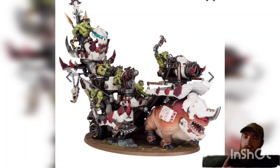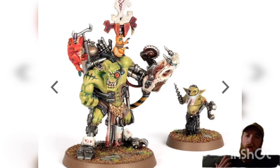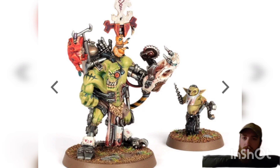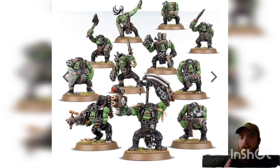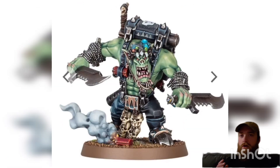Coming in at number five, we have everybody's favorite green boys — it is the Orks. The Orks did get some updated models fairly recently in the form of Gazghkull and all the Beast Snagga stuff. Also, a lot of their buggies are fairly new, but there are still some pretty big gaps in their range. We have old models being sold alongside the new ones, and a lot of their vehicles, while they still look good, are starting to show their age.